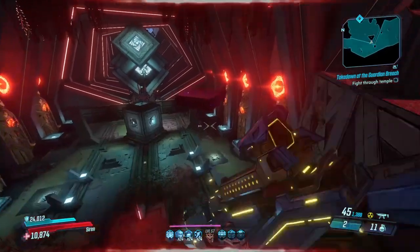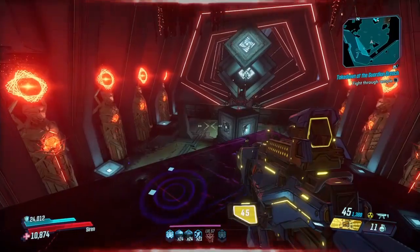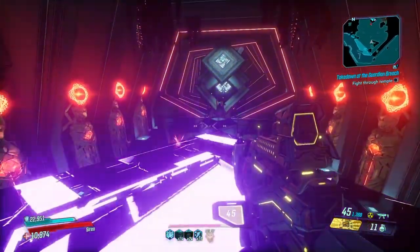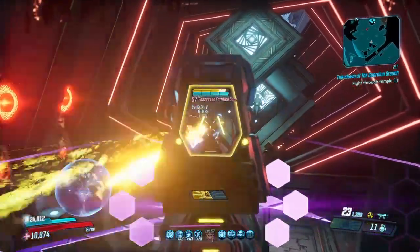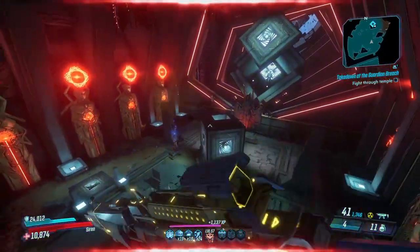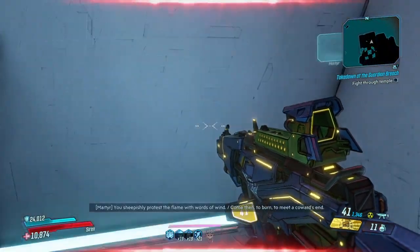The first one is in this room. If you get onto this platform, you'll find that an enemy will pop out of the chimney there. If you kill that enemy, you can activate Speed Demon, and also by using your action skill with the Driver, you will activate Mindfulness, which gives you increased speed and increased jump distance.